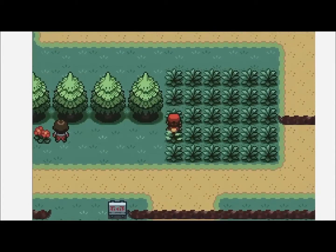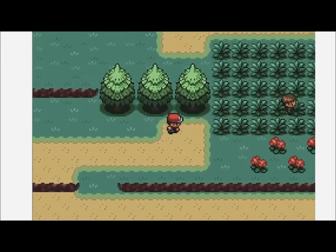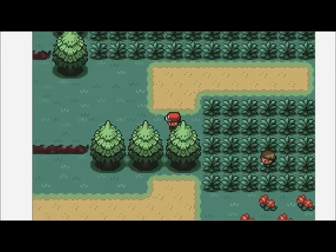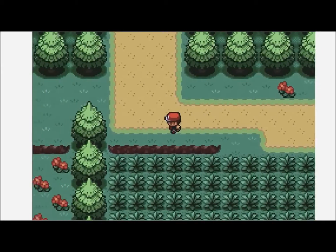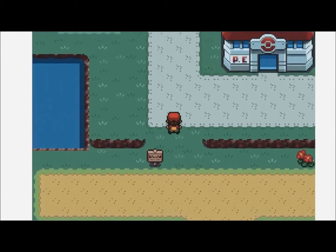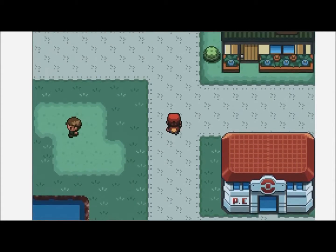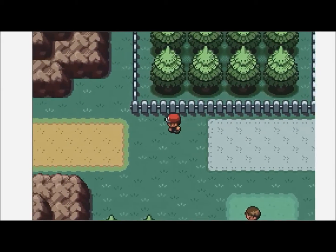If you really want to use a Pidgey, by all means go ahead and catch one, but there are better flying types coming up later in the game. There's actually one we can catch fairly soon. We can head out this way - but before we do, there is an item we can get.